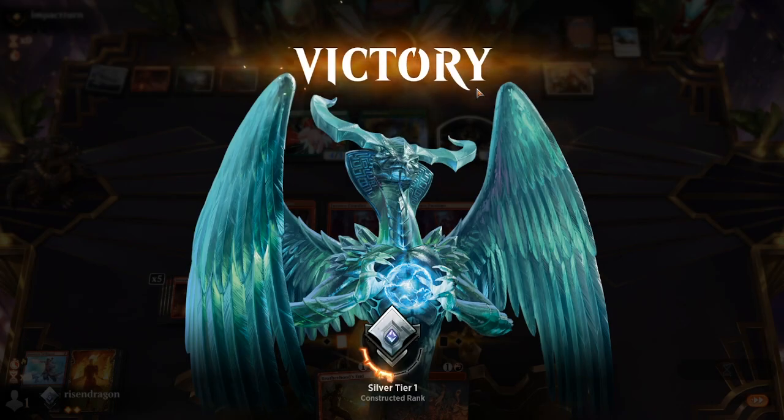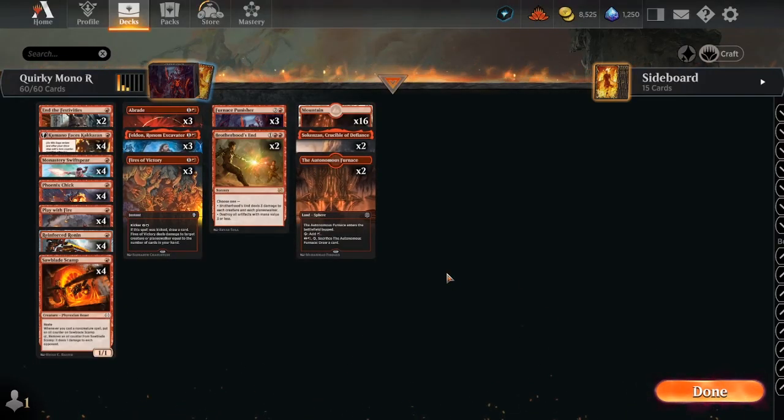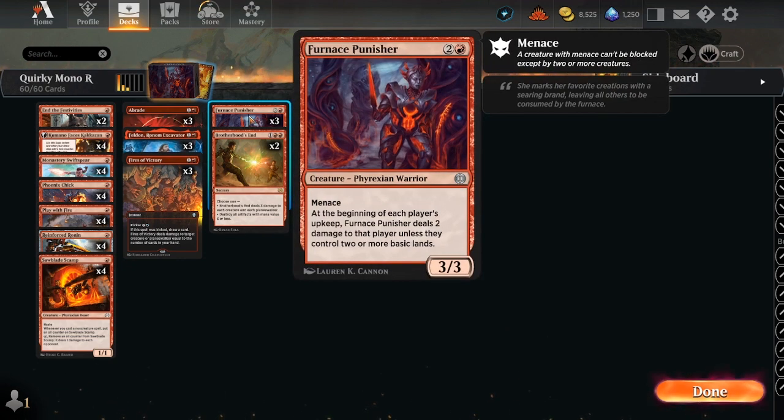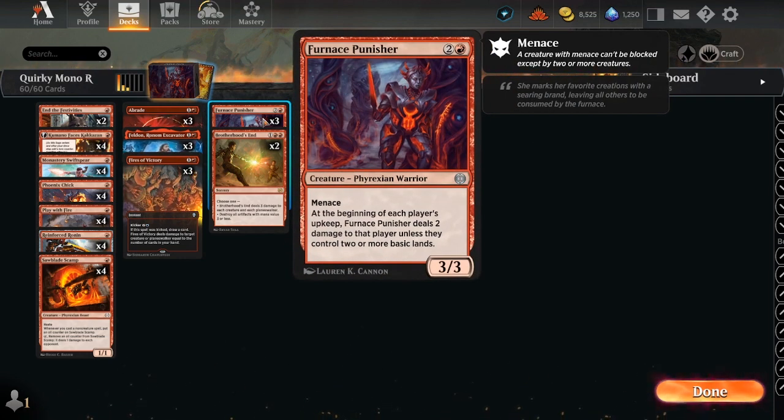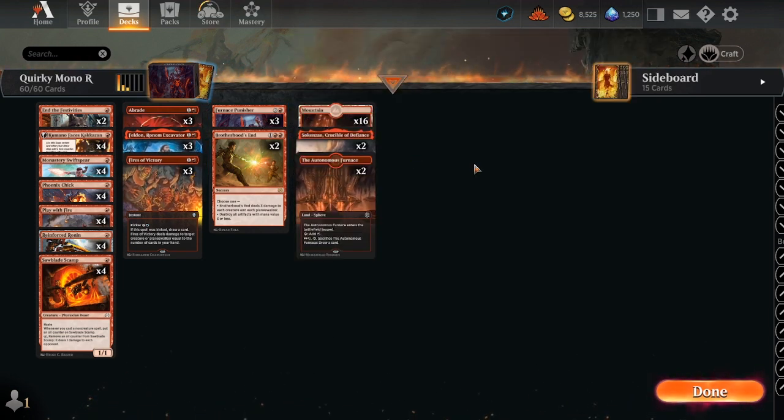So is this quirky enough to be quote-unquote quirky mono red? I don't think so — I think this is just another little variation. Furnace Punisher makes it a bit quirky, but as you saw, it's a 3/3 menace and it deals damage if your opponent doesn't have a lot of basics — totally okay with keeping that. Play around with this deck, it's really really fun. Mono red, if you want to work your way up the ladder, that's the way to go. This deck did start to run out of gas a little bit, but keeping a three or four land hand is not the worst thing. Hope you liked what you saw — leave a like, leave a subscribe, and as always, may all your draws be godlike. Prison Dragon out!